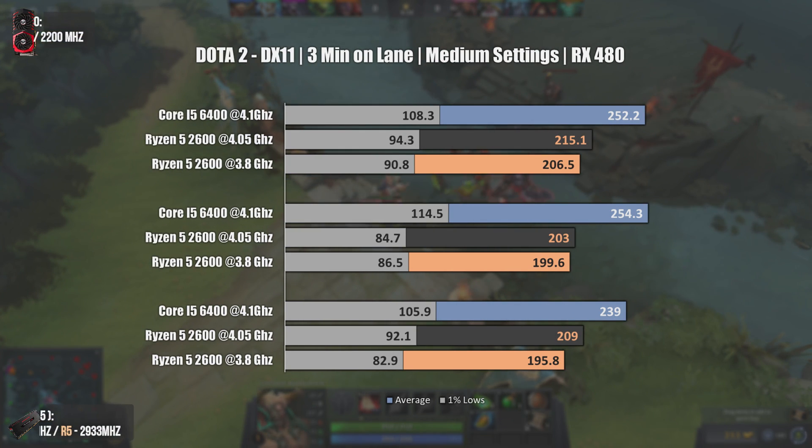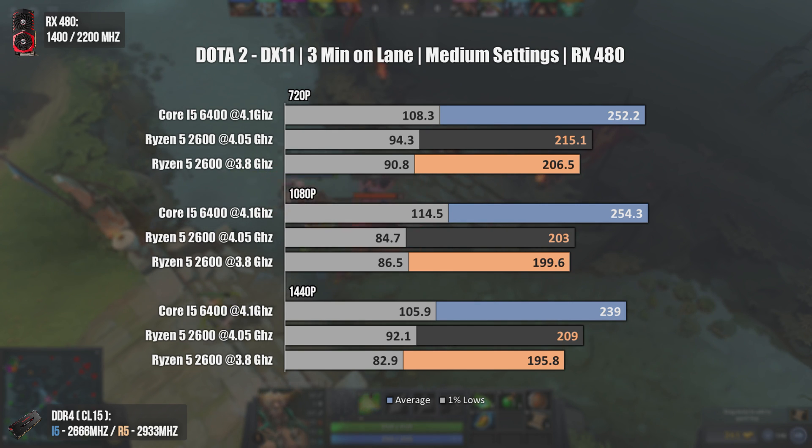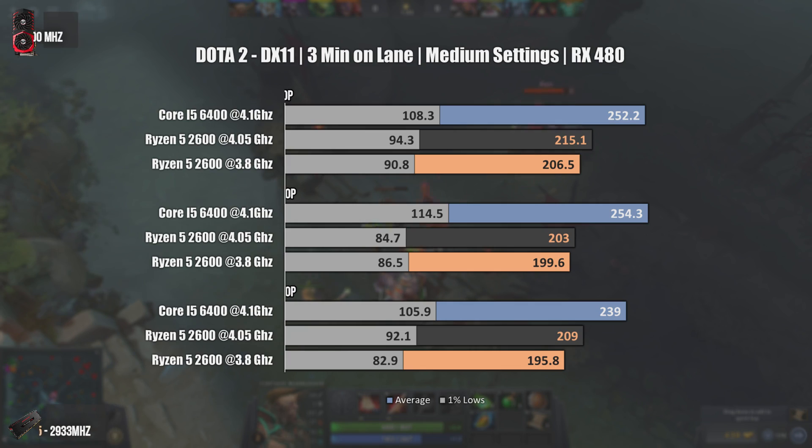The last game tested is Dota 2, which gives us much more consistent results. The i5 completely annihilates the Ryzen 5 2600 at any resolution, both in average FPS and 1% lows. Be aware these numbers are on DX11, and I'm 100% sure the Ryzen 5 2600 numbers would be a lot higher using Vulkan — I didn't use Vulkan because MSI Afterburner couldn't record FPS with it.